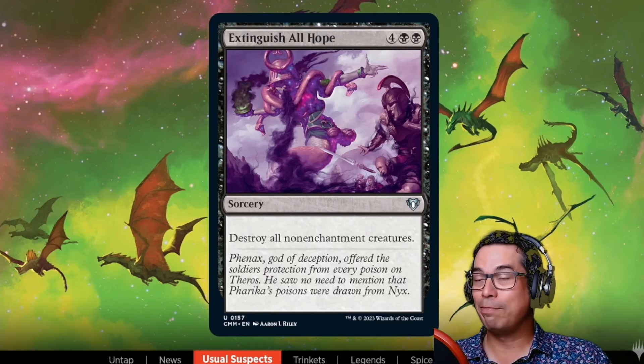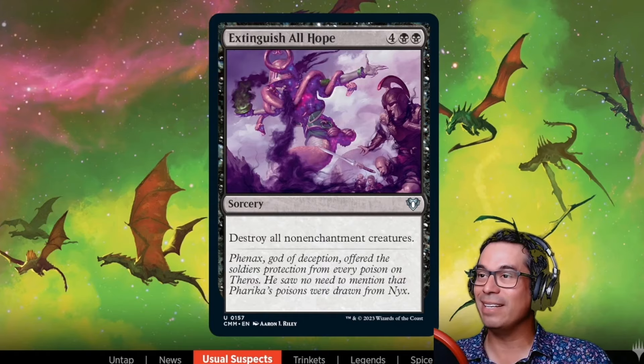Extinguish All Hope comes all the way from Theros block. It's pretty powerful for an uncommon — six mana if you're playing an enchantment deck, you can put cards in your draft deck that you normally would only see at rare. There's not a dedicated enchantment archetype in the draft format, but it's a cool black sweeper. A lot of cards are downshifted specifically to help out certain archetypes, including some really exciting legends.